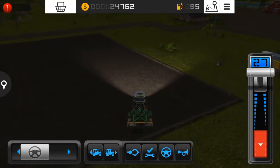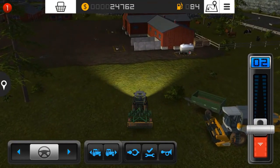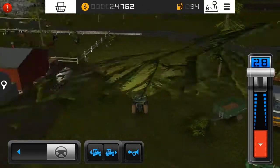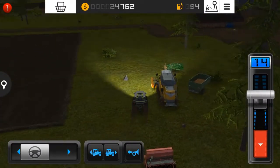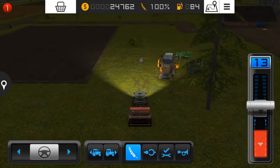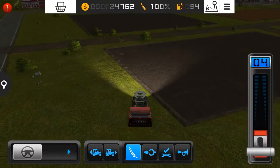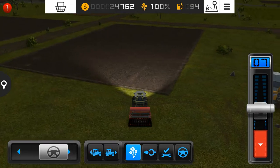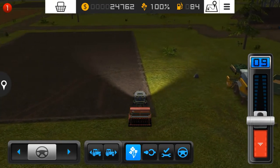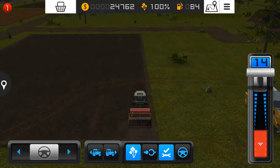We've cultivated this field and now we can start working on it. Here we have the sowing machine and it's 100 percent full. Let me check how much crop we have. Let's plant some canola here - I wish I could plant some sunflowers but I don't think sunflowers are available in Farming Simulator 16.